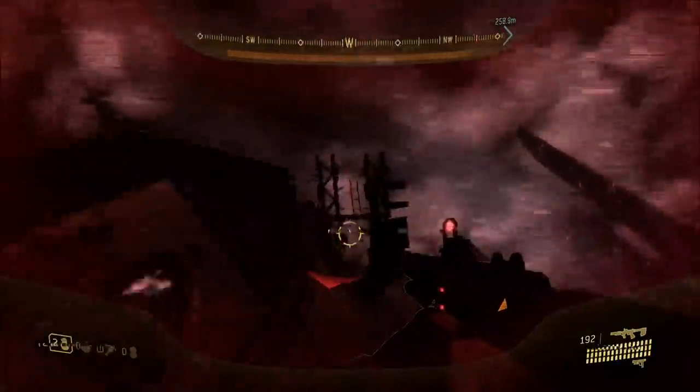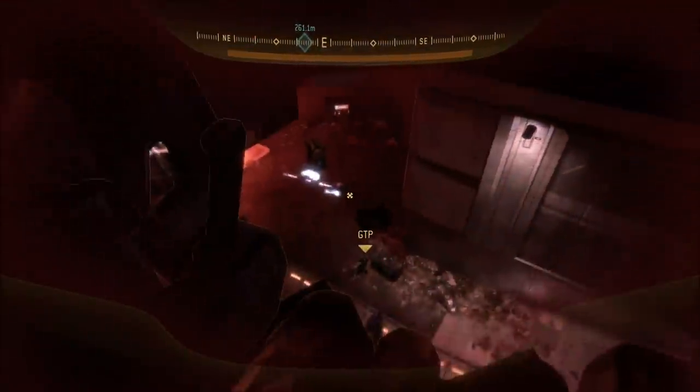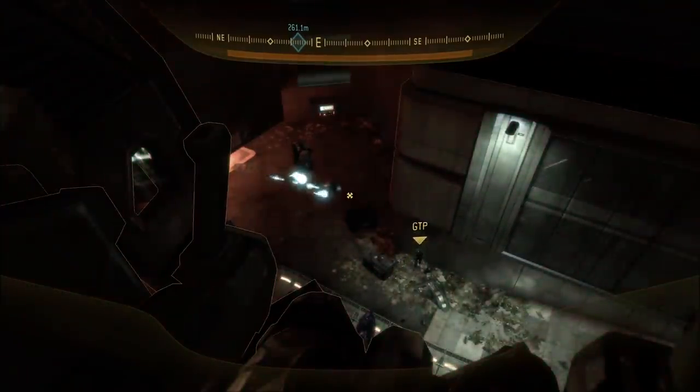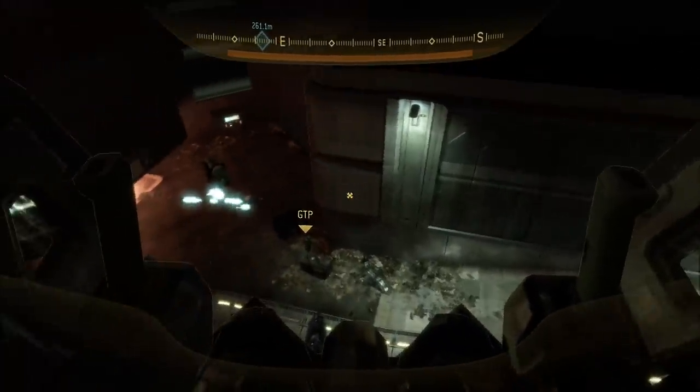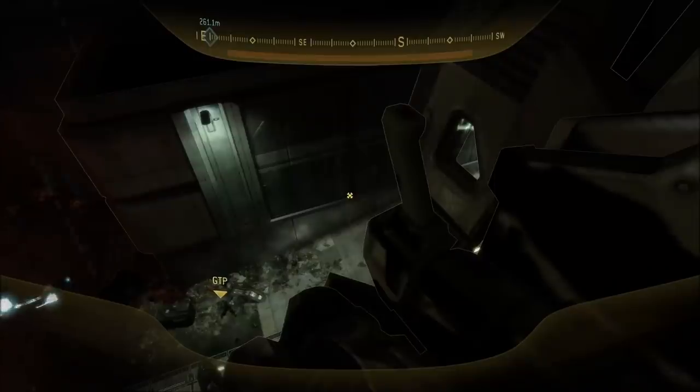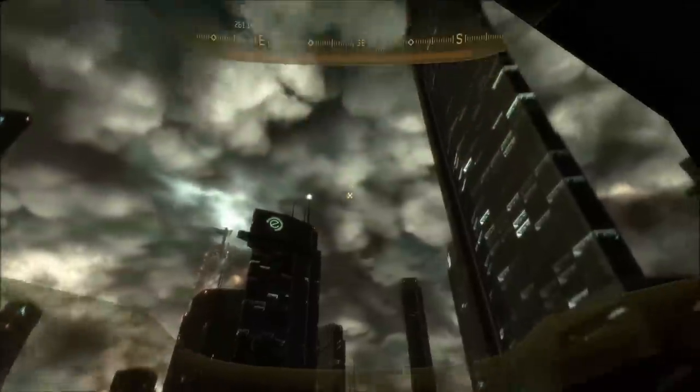Let's take a look at that one more time in first person to see what it looks like. It happens pretty quickly, but as you can see it's pretty easy to do. All you need is your friend to throw a grenade underneath the mongoose while you stand still on it, face the drop pod, get launched up, and simply hop back in.